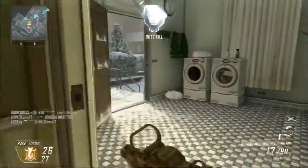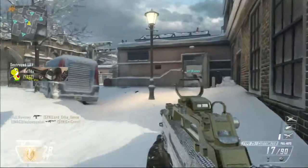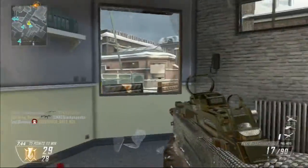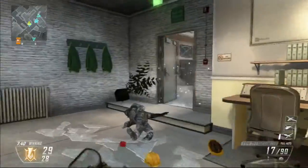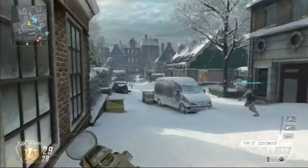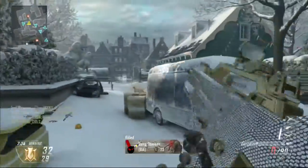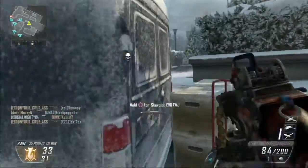If you guys want to know what I'm using, I'm using pretty much a basic Type 25 with stock, red dot, and quick draw. So that's what I'm using. If you guys want to try this class out, it's actually really good. I really like it, it has a lot of damage. You might want to add grip or something along those lines to decrease the recoil if it's a little too much for you — I know in some situations it's been a little much for me.